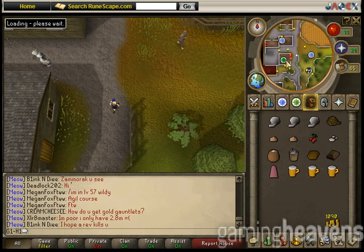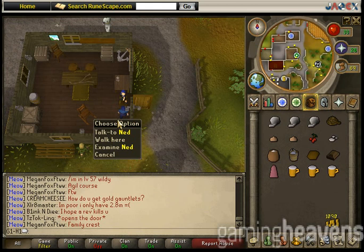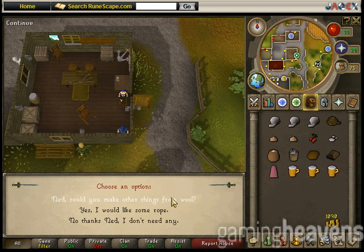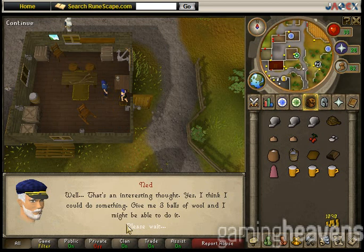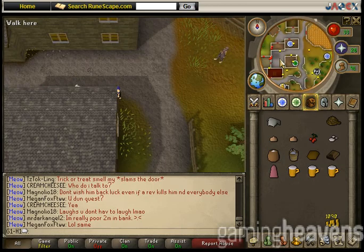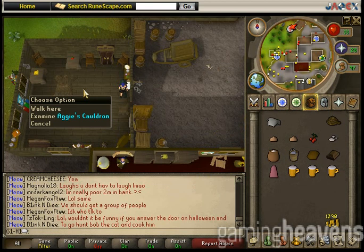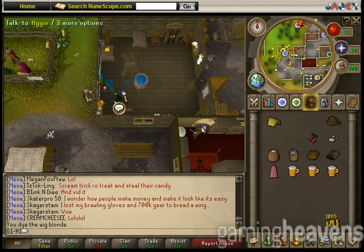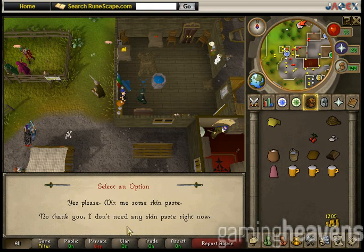You'll see right across from the quest sign there is a green achievement sign — that's going to be where Ned is. If you did not bring the rope and instead opted for balls of wool, you can talk to him and he will make you some rope. Once you have the rope, ask him about making other things, like a wig, and you now have a wig. Now let's go to the west side and make some dye. Right-click on Aggie and choose make dyes, choose yellow, use that on the wig. Now talk to Aggie about the Prince Ali Rescue and she will make us some paste.